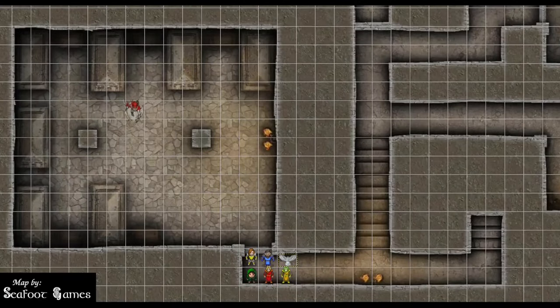The adventurers have made their way into a spooky vampire castle. They're going to start at the bottom of the castle and work their way up through the levels, slaying vampires and other undead as they go. Anyone have any spells they want to pre-cast?